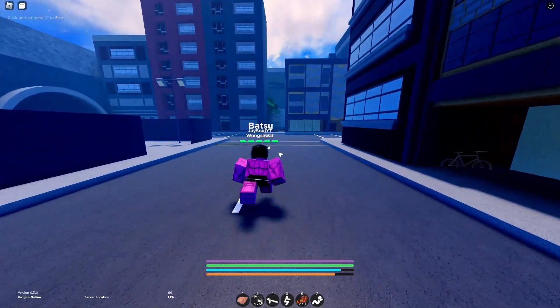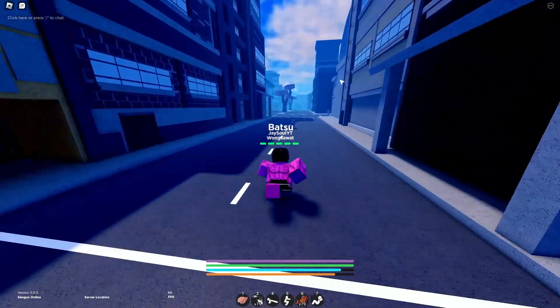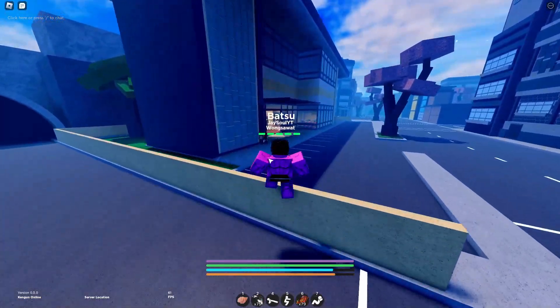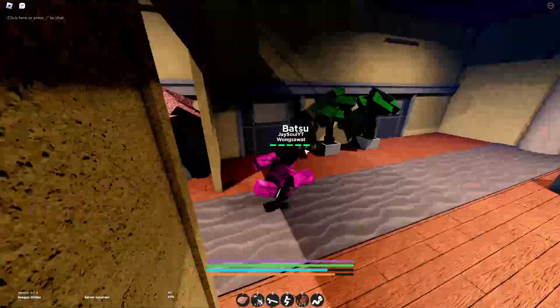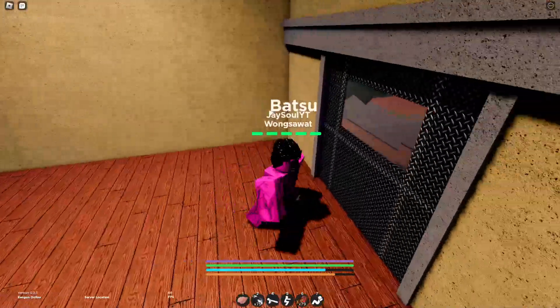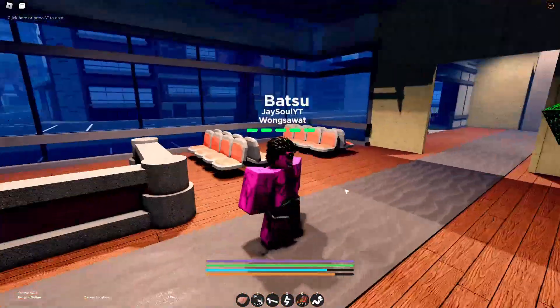So the biggest thing with macroing is finding a place where no one can interrupt you. You can go in these cargo crates — no one really goes over there. I like to go into the back room in this hospital because there's nothing to do with the hospital right now except for this quest, and no one's going to go in it. Just go here and you've got a whole nice little room to sit in and macro.